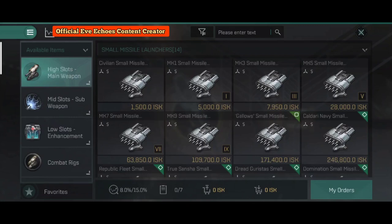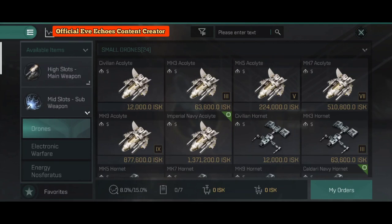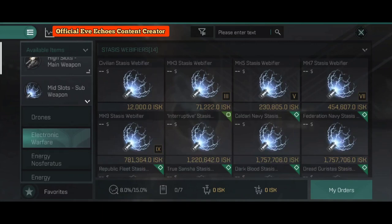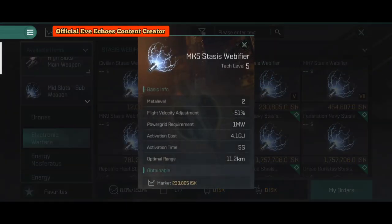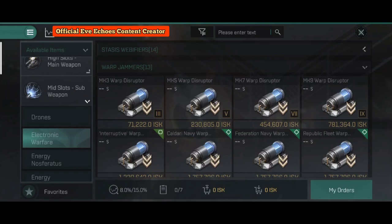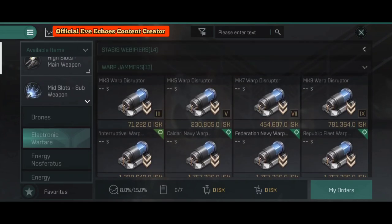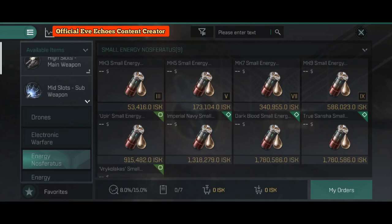In the mid slots — the sub-weapons — first are drones. There is a drone slot in all cruisers, and it is highly recommended you equip some sort of drone for an extra 20–30 DPS. Second is electronic warfare: the stasis webifier is a must-have for a cruiser because medium weapons have difficulty firing at opponents faster than you. The stasis webifier slows opponents by 51%, allowing your weapon systems to track and hit them. Warp jammers are also a must on cruisers, though they are really difficult to find.